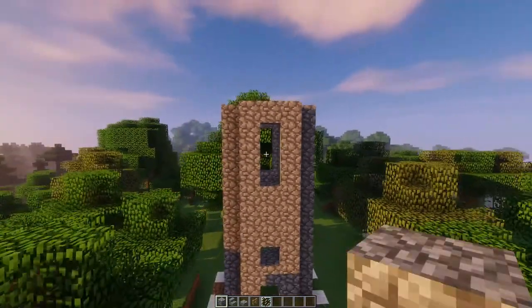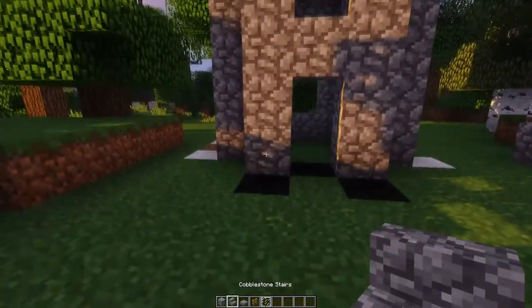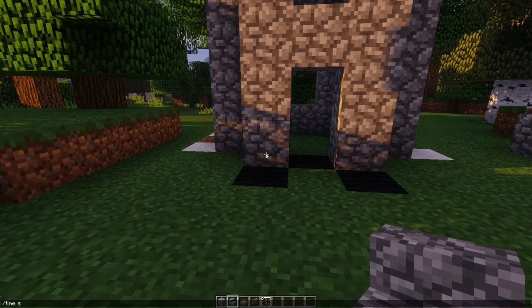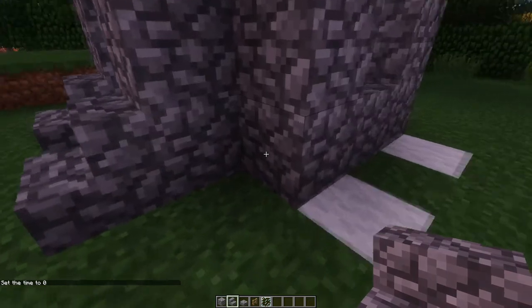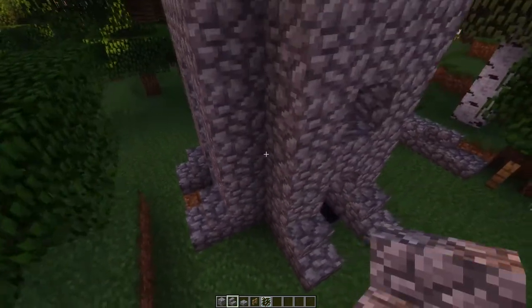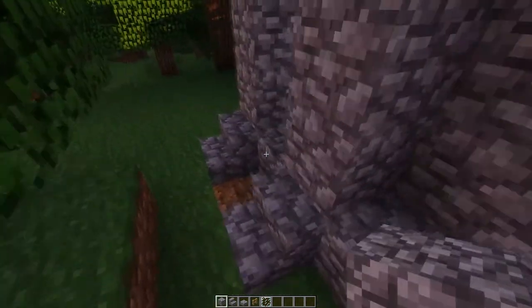Right now the build should look like this. So now we are going to make it look better. I have to change the time so it doesn't go night time. Now put some cobblestone stairs where I have put the wool on the ground, and we will also put a cobblestone block in each corner.